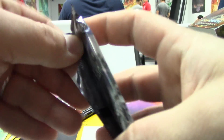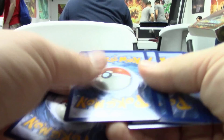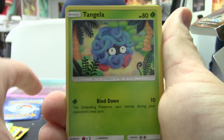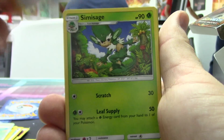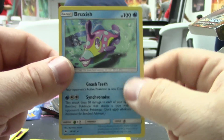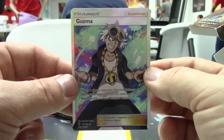Last pack here before we go and play another three rounds. Let's see if there's anything in here. We got a Riolu, Rhyhorn, Tangela, Dewpider, Noibat, Porygonatu, Weakness Policy, Simisage, Reverse holo Scolipede, and a Bruxish non-holo rare. But that's okay, because at least we can say we finally got something here today. We still have more packs at the end.